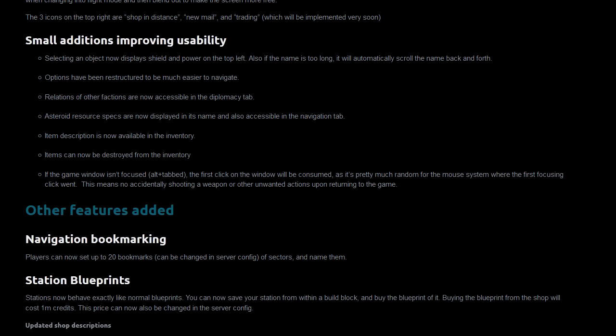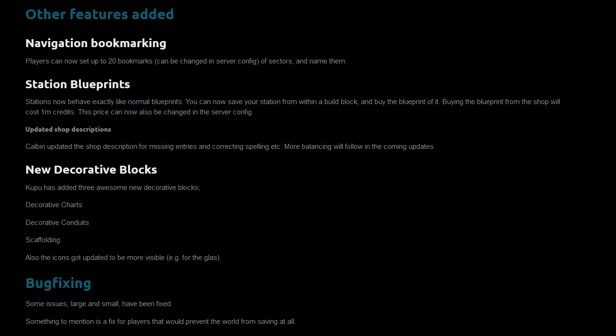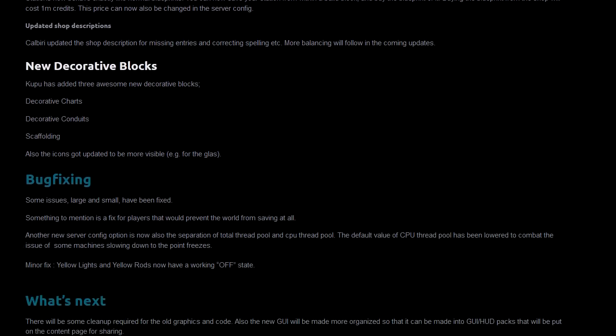Small additions improving usability. We have also less options — I don't know if that's good, but that's how it is. Station blueprints is a major thing also. And the new decorative blocks: decorative shards, decorative conduits, scaffolding.